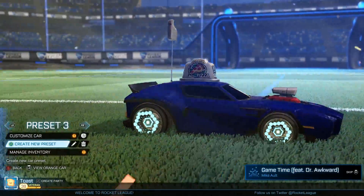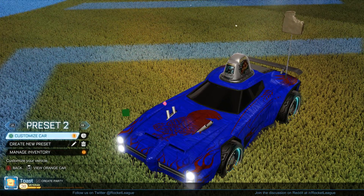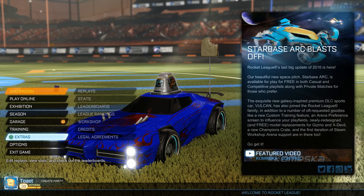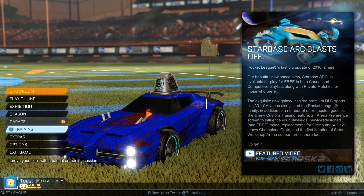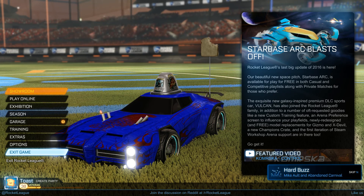Next we're going to talk about cars. The car you want to go with is the Dominus, the Octane, or the Breakout — right next to the Dominus. These are what I consider the three best cars. Every car is different; they have different stats, very minuscule, but they all do. The Dominus is a nice flat car — good hitbox, good turn radius. The Octane has a great hitbox and is a good aerial car. Those are the three cars you see people play with the most. A close fourth would be the Merc because of its insane hitbox — it's a big car, a lot of defensive players use it. I've only picked it up once and it was only to get an achievement.